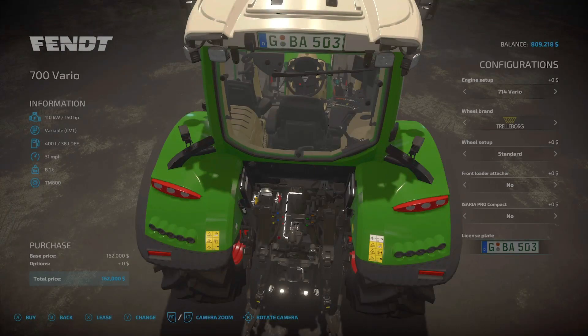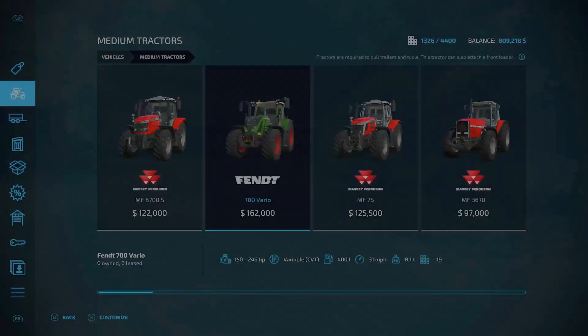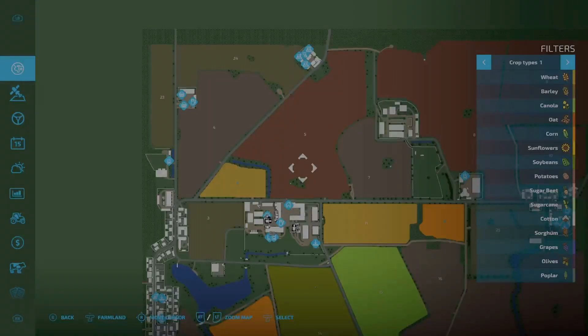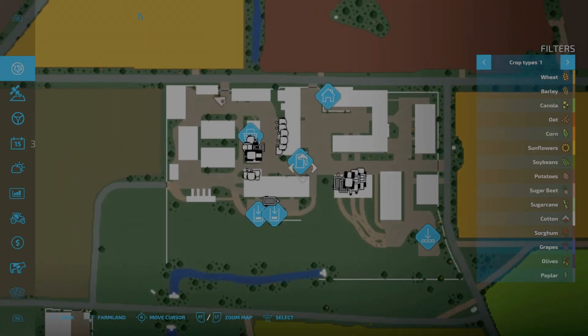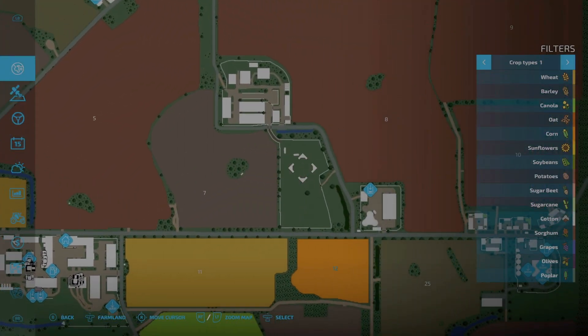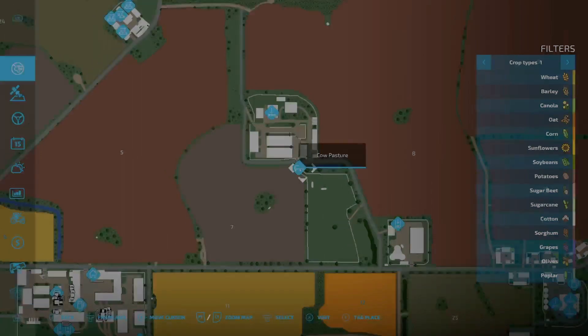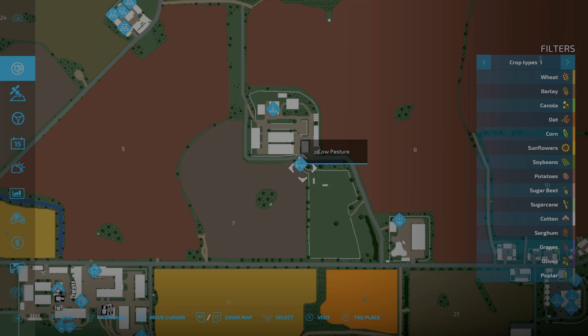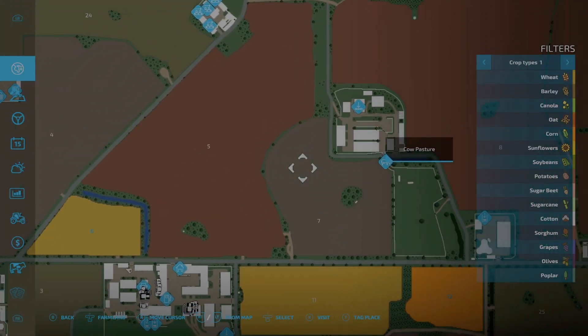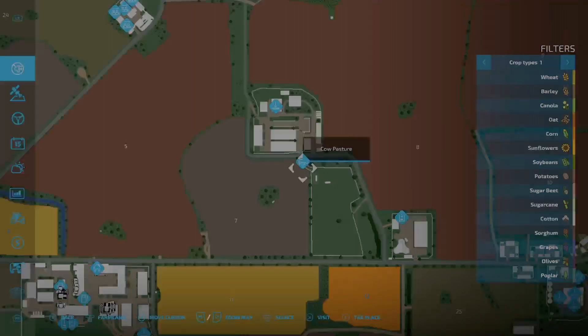Added German NPCs — non-playable characters. Modernized dirt roads and return slab roads. Removed non-functioning manure slabs from animals — there's no manure setup that pops up here anymore, so you're going to have to install your own, as it says in the changelog.